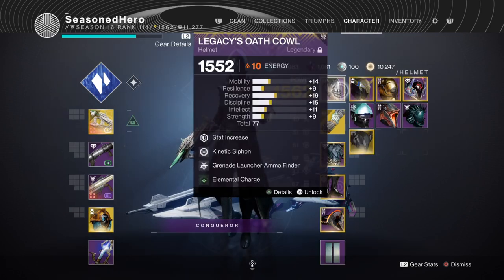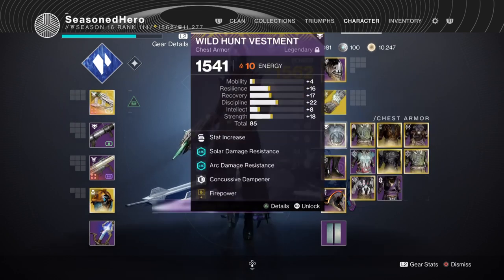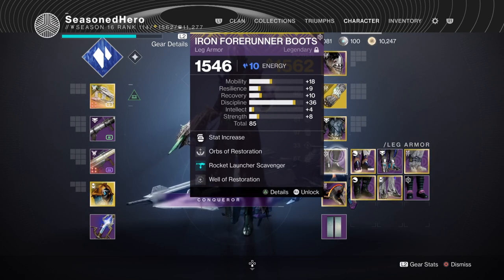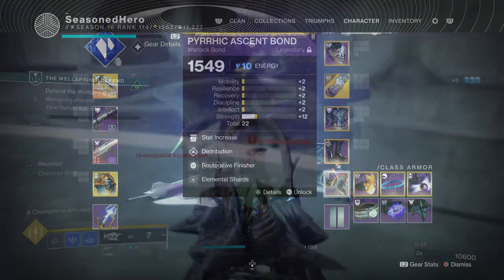Here's everything compiled into one full armor breakdown. Head: Mind Resilience, Kinetic Siphon, Grenade Launcher Ammo Finder, and Elemental Charge. Arms: Discipline and Firepower. Chest: Discipline, Thermal Shot Plating, Concussive Dampener, and Firepower. Legs: Discipline, Orbs of Restoration, Rocket Scavenger, and Well Restoration. Bond: Strength, Distribution, Restorative Finisher, and Elemental Shards.